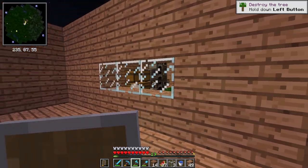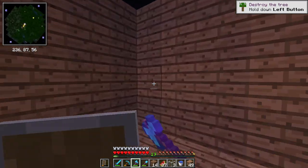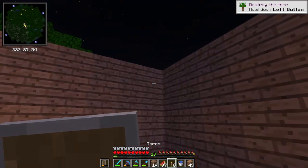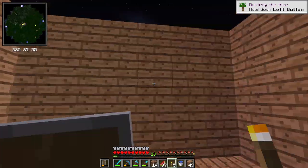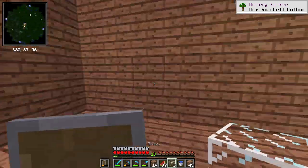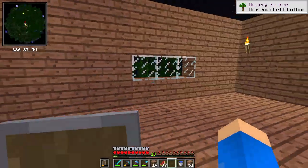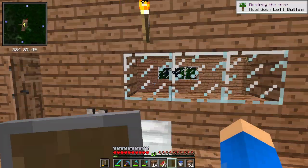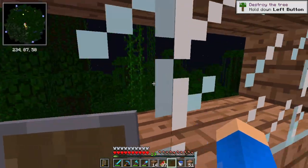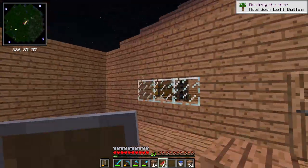Let me count — one two three four five six seven eight nine ten — okay, so that's ten. This should line up the same. I need torches — it's running a little dark in here. One two three four — there we go, does that line up? Yeah, perfect. That's perfect.